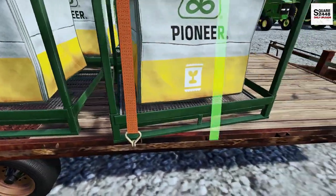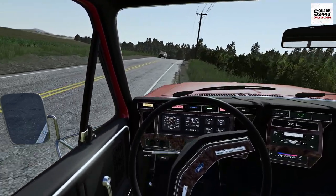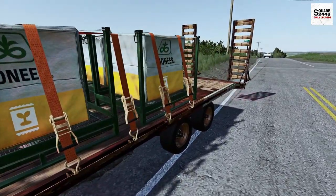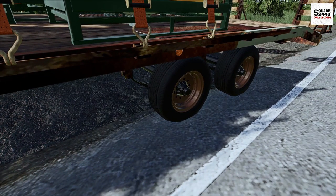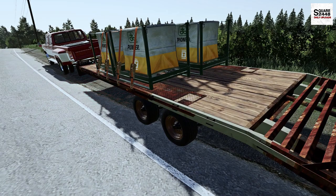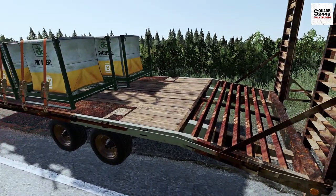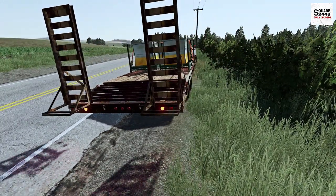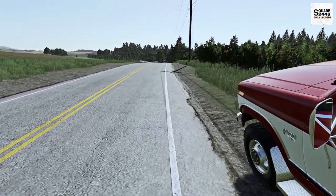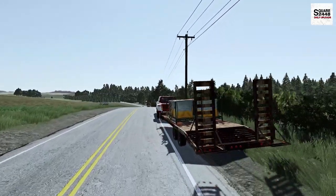I want to put some straps on the load so we don't get stopped by the DOT and don't lose anything going down the road. Oh man — did you hear that? Looks like we just blew a few tires. Let's get to the side of the road — we're on a pretty busy country road with cars flying by at 45 to 50 miles per hour. Both these tires are completely flat and there's some damage to the rims. We're just about a mile from our farm. Calling a tow truck would take all day, so we're just going to limp it back at one to two miles per hour with hazard lights on.